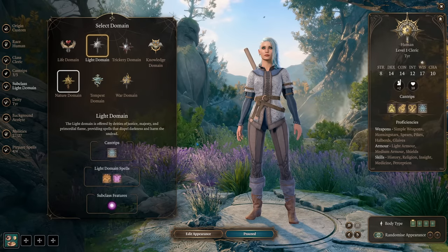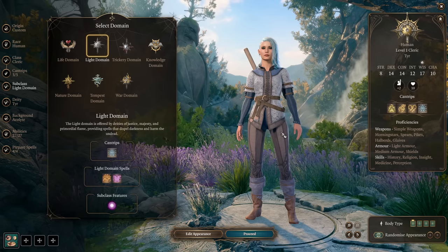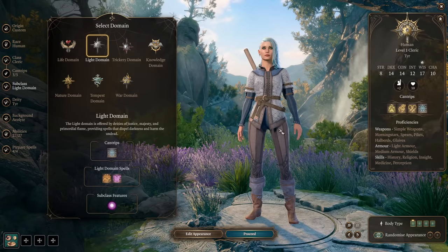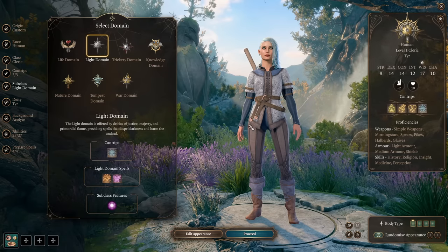Light Domain Cleric will get a fantastic set of offensive spells which close the gap between Clerics and Wizards. And you will be a lot tankier than any Wizard, so you fill the gap in a party as a supportive mage that stays most of the time between your melee characters and ranged characters.